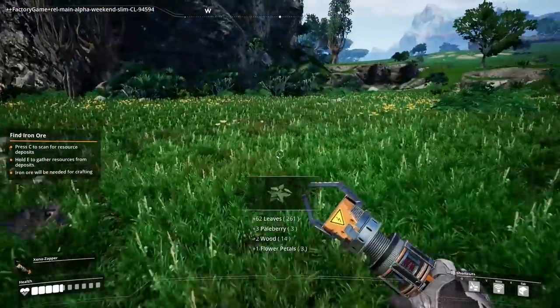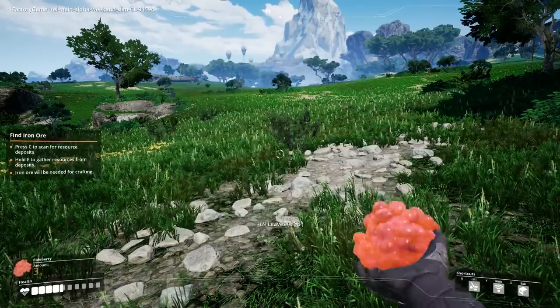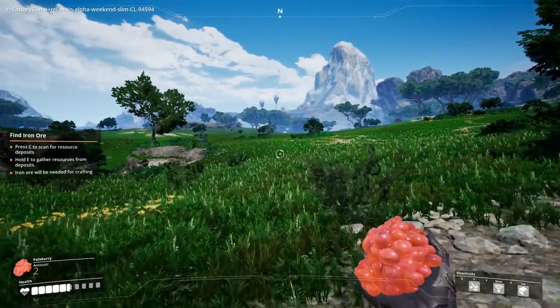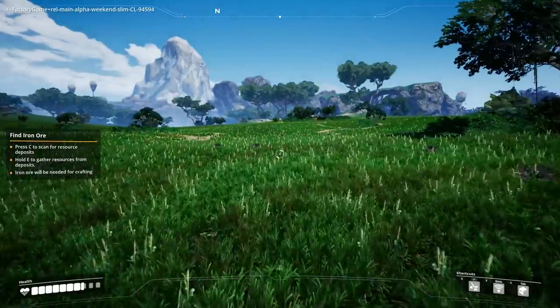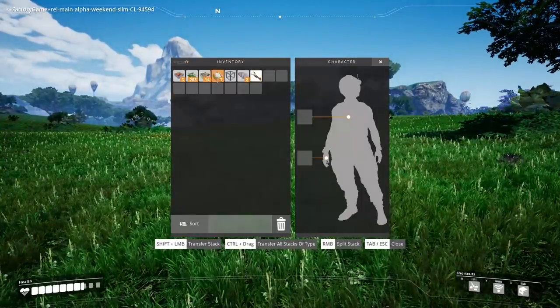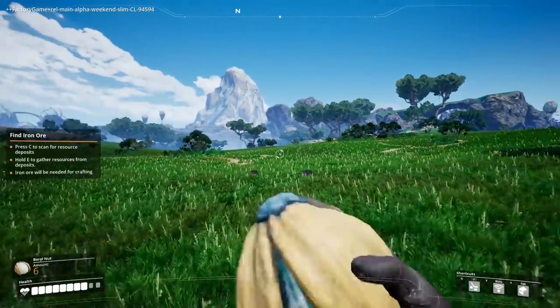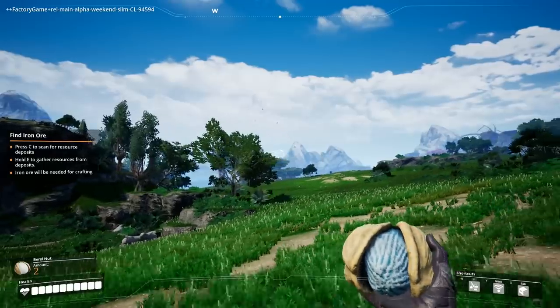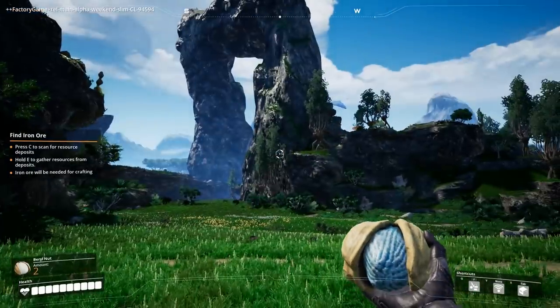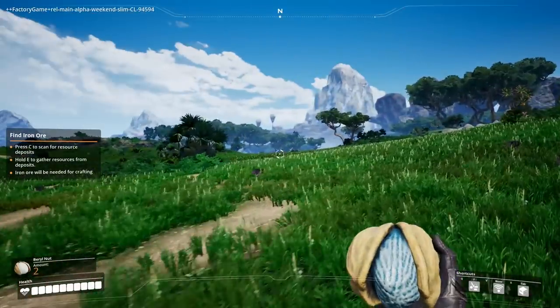There are some pale berries - I bet I can eat that. This consumable possesses... I'll eat them. Yeah, they restore health - yes, shove that in my mouth! We're gonna eat all the berries I can find, fantastic. I also got some nuts - I can eat those too, though they don't restore nearly as much health. I have to say this is a beautiful world, even if everything wants to kill me.